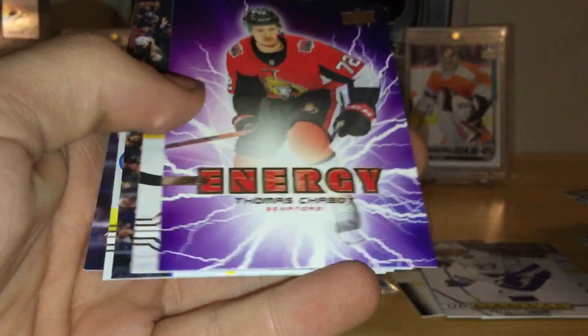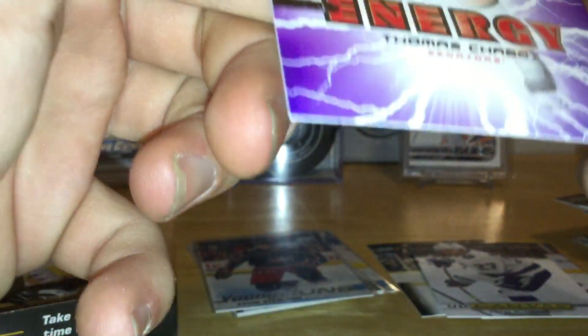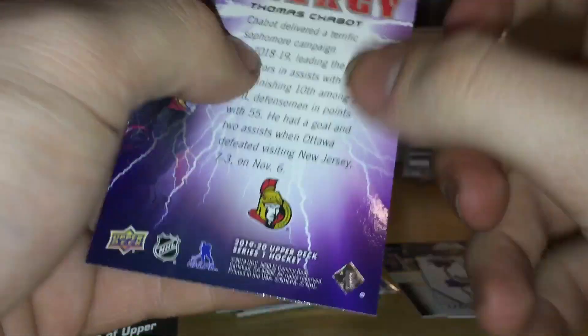Luongo's last card — nice, though I'm not big on these particular cards. We also got a Thomas Chabot pure energy insert — they're not my favorite inserts, but they're not terrible. I know they're new with Upper Deck, and I think they're hobby exclusive only.